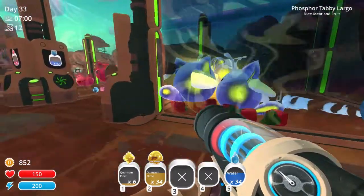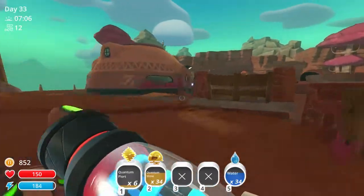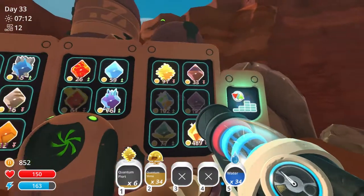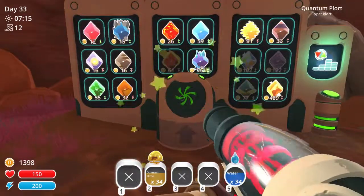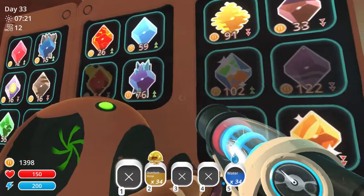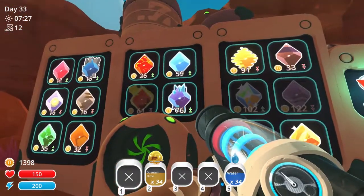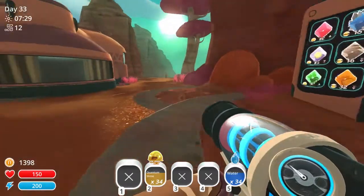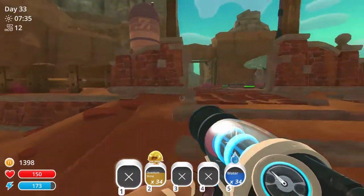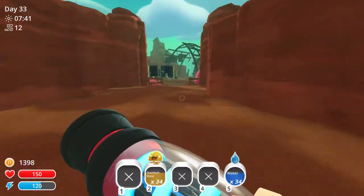Might as well suck all those up — probably gonna be too full. Let's go ahead and suck all those up. Quantum plorts — let's see the money. They are worth 91. 91's not bad, it's something. 76. It shows that whatever that thing is highlighted — I have never seen that thing, or if I have I obviously didn't notice it.